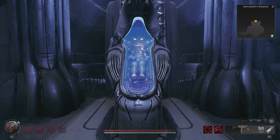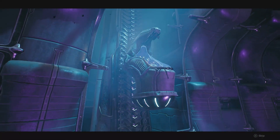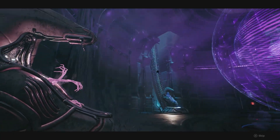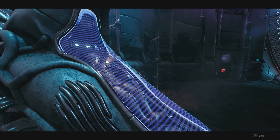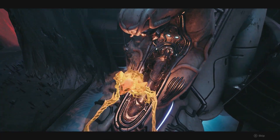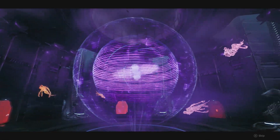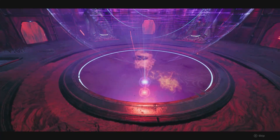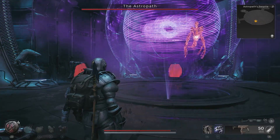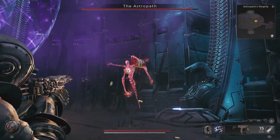I'm not too sure of the significance of it but it is what it is. Now the fight itself can be a rough one as you have to contend with the Astropath itself as well as weaker versions of it. However, they are only weaker forms in terms of health — they can still smack you back to the checkpoint if you get complacent. There will be plenty of ethereal missiles coming for you as well as run-ending lasers and a shockwave that can blast you into oblivion if you're at less than half health.